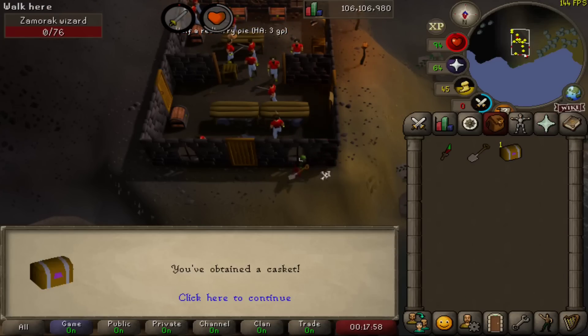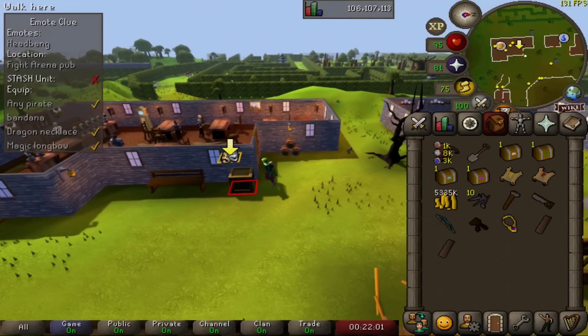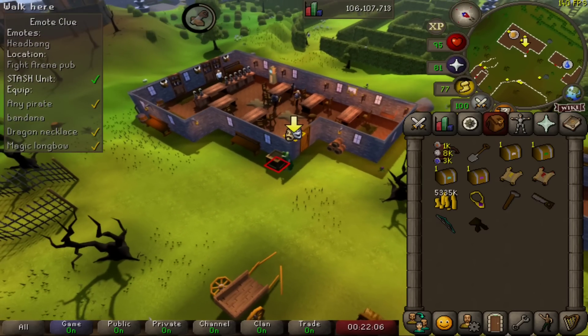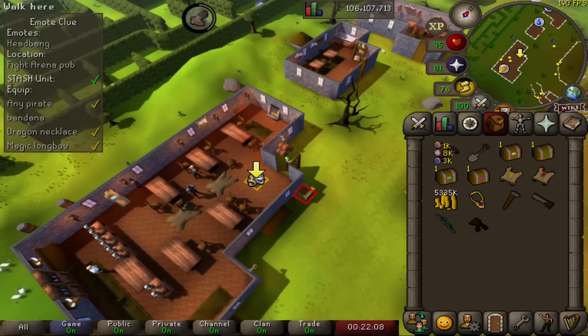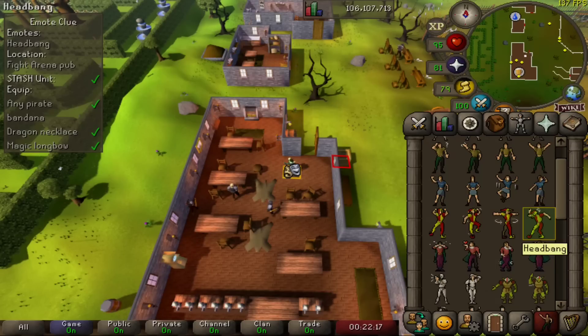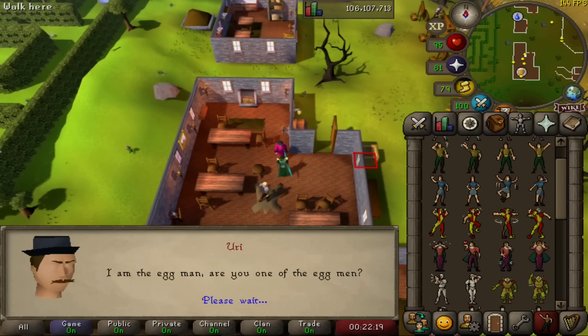This obtained our casket and we're good to go onto our elite clue. Our elite clue sure took some doing. We built a stash unit so we have that clue ready in the future. We donned a dragon necklace, magic longbow, and pirate bandana — for which I paid the ridiculous amount of 10k — and we did some headbanging for our next clue.